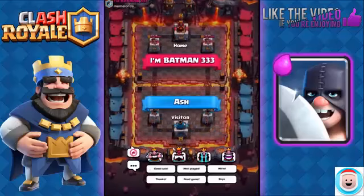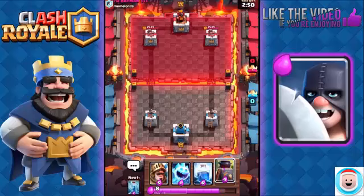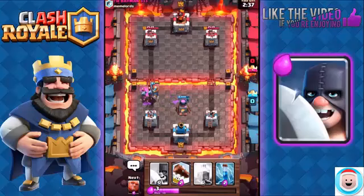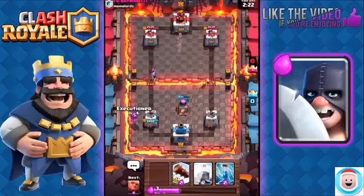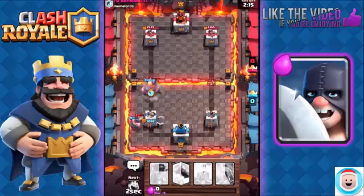Next battle against I'm Batman. Good luck. We have Prince, Ice Spirit, Lightning, and Furnace. We're going to start off with the Furnace. He's going to go with the Hog Rider — we're just going to use the Ice Spirit, need to distract those minions. We're going to use the Prince to finish the Hog. But he's going to play Musketeer on the other lane, which is fine by me. I'm going to use my Giant to push back the Musketeer and have it redirect its target onto my Giant.